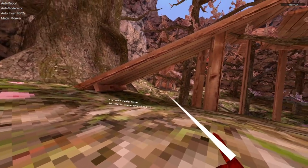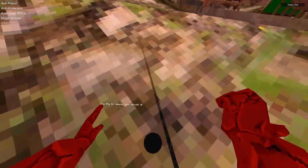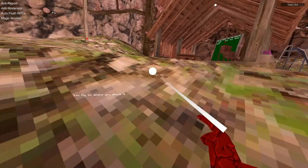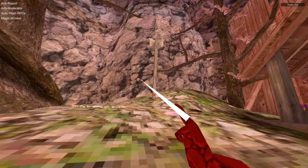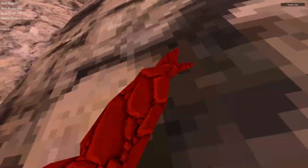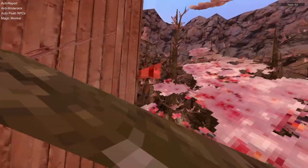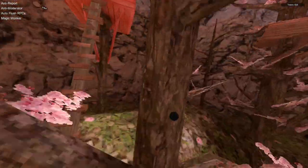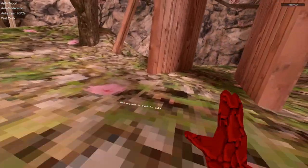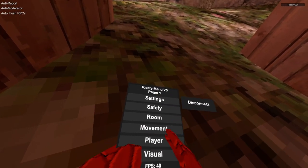Magic monkey is a gun you shoot — then you fly to where you pointed it. The tracer looks a bit odd but you can point it anywhere and fly there; it's a very cool gun, like a fly gun. Wall walk lets you use either grip to wall walk.